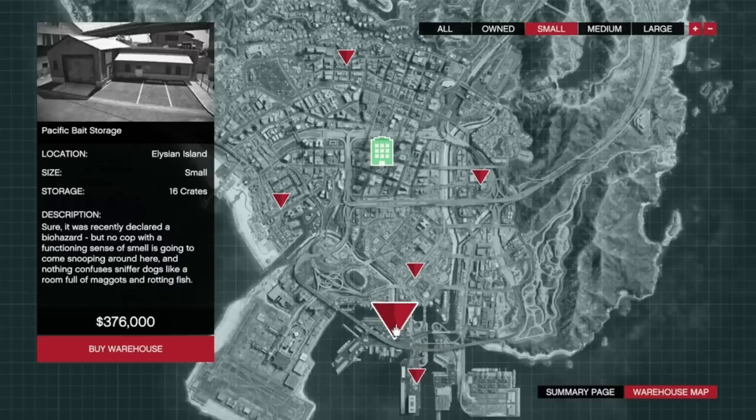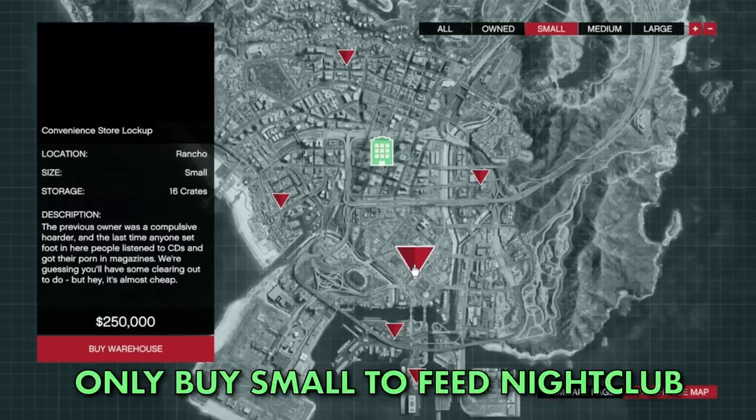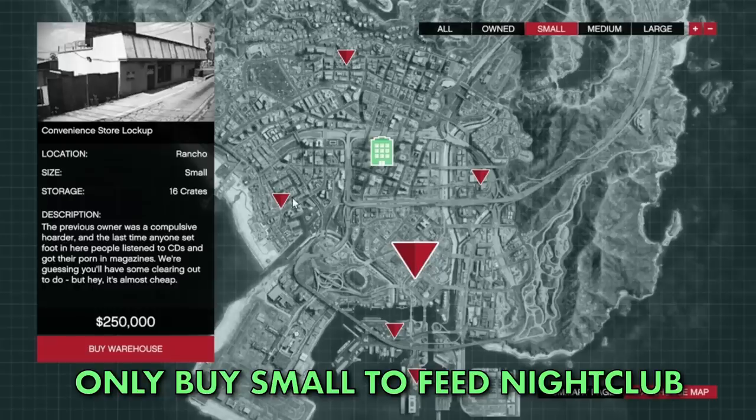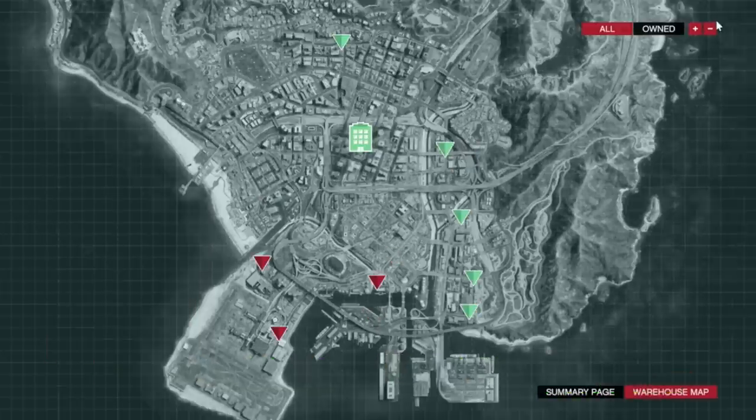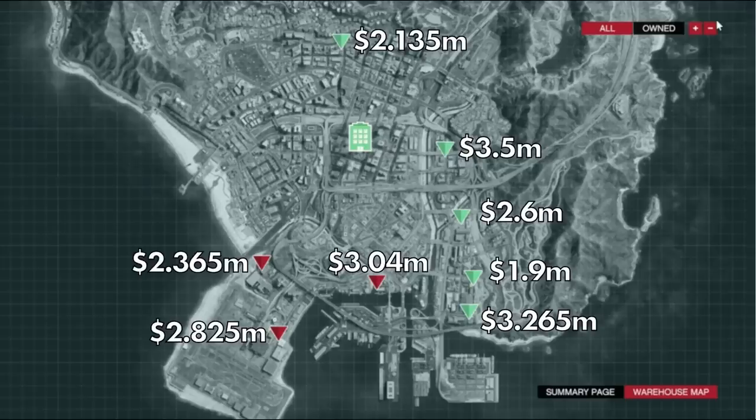When it comes to warehouses, it's go hard or go home. You'll only want to buy a small warehouse for $250k if you just want to help feed your nightclub business and don't plan on using the warehouse to source and sell crates. For the purpose of this video, we'll only concentrate on the large warehouses. There are a total of eight large warehouses to choose from.